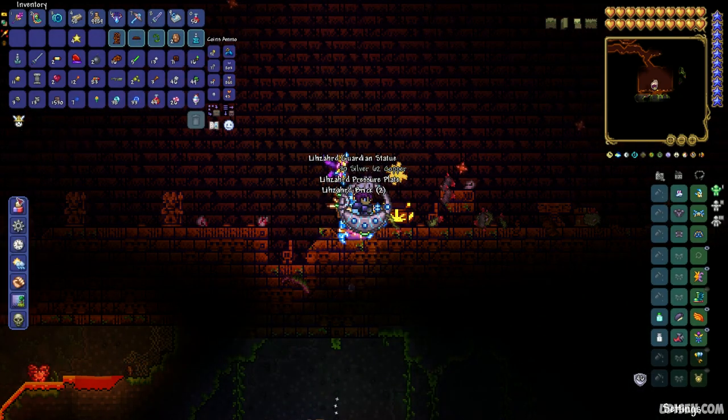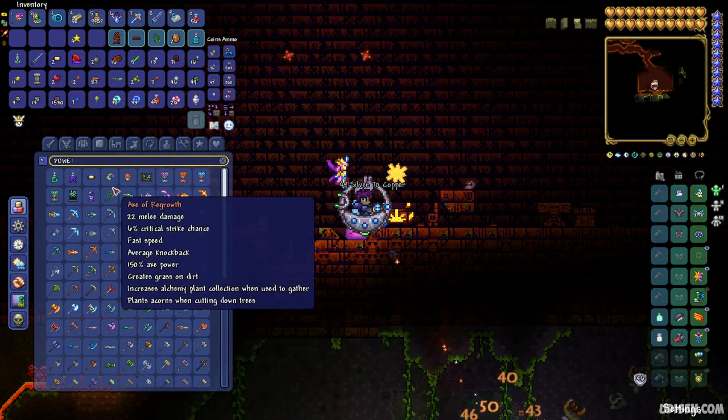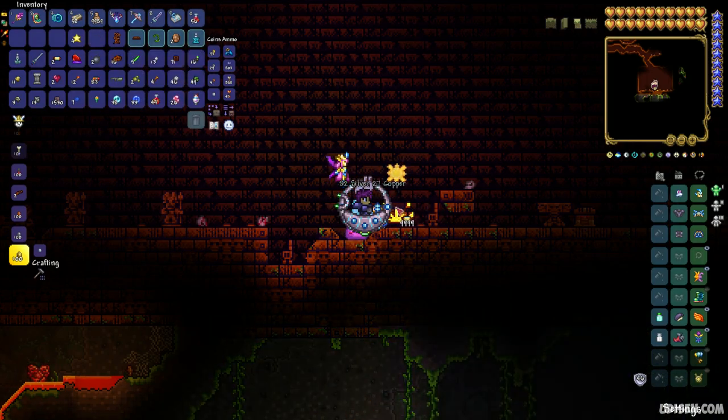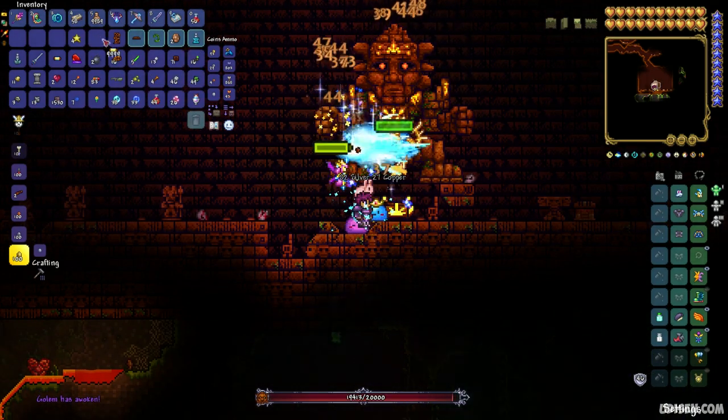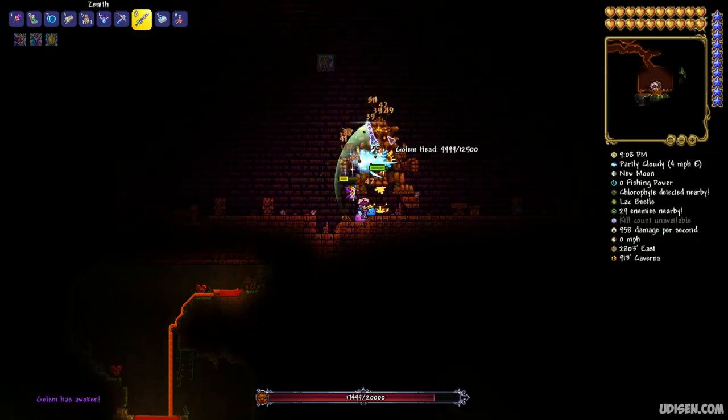Use the power cell — press right mouse button with the power cell on this altar to summon the Golem boss. I lost my power cell for no reason, so make another power cell if that happens. Then press right mouse button with the power cell on the altar and you summon the Golem. Kill the Golem.